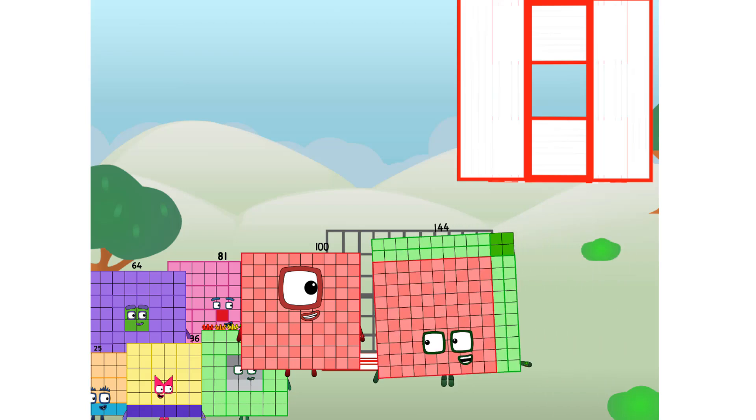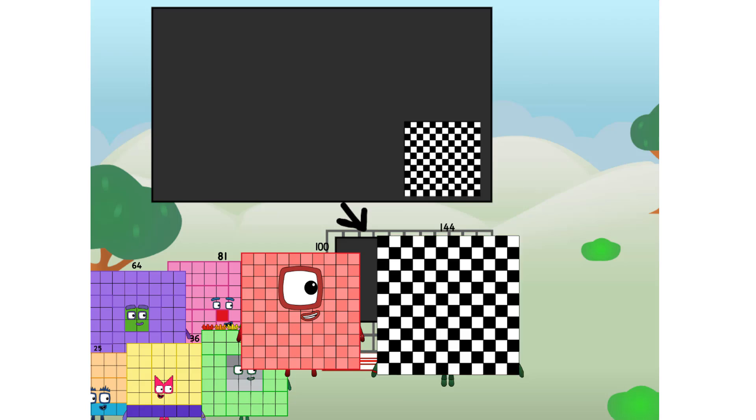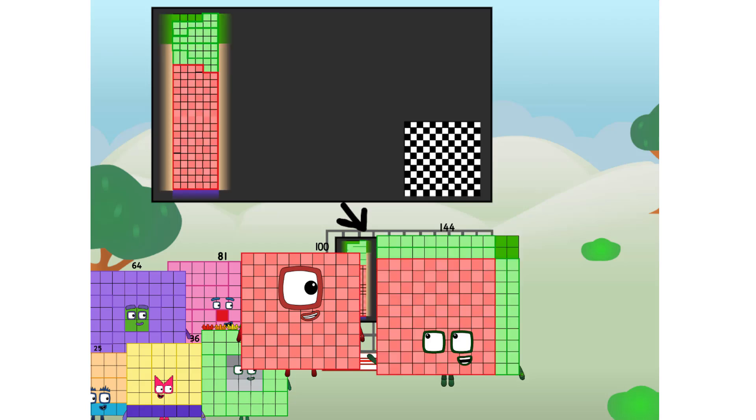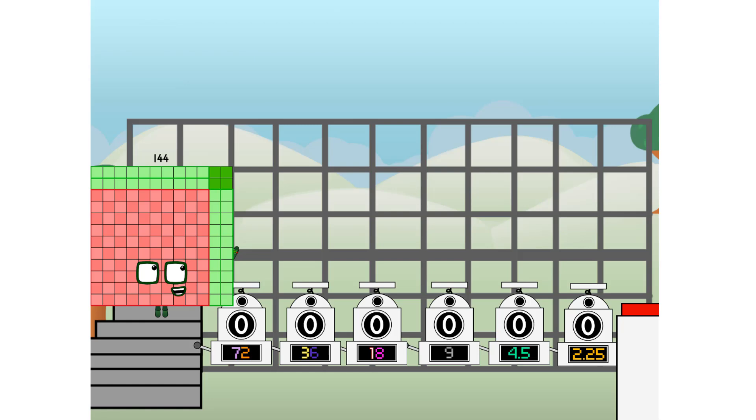There you are! This way — I've got so much to show you. I am 144. And I can be a strong square, a 12 by 12 chess board, a super rectangle, 12 super rectangles, or even a super cuboid. But today I want to show you a little trick I call Binary Boosters — using the power of doubles to send any number flying.